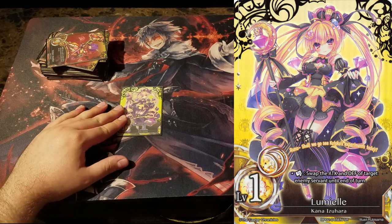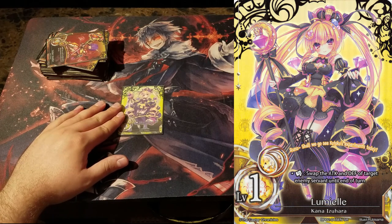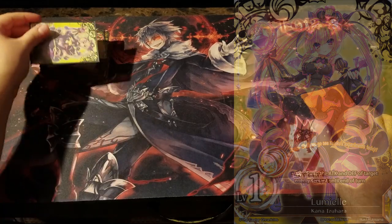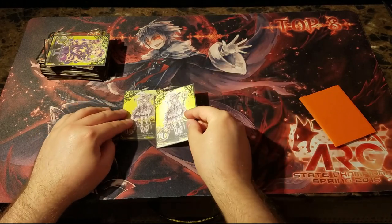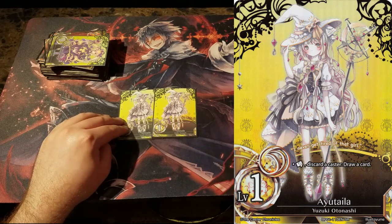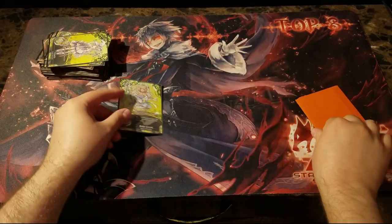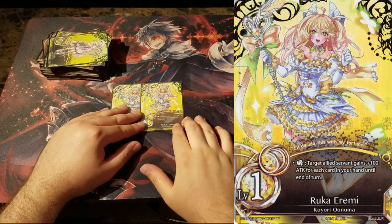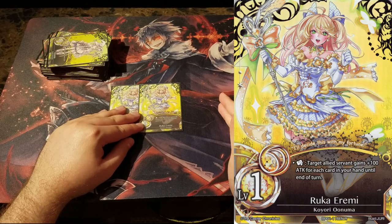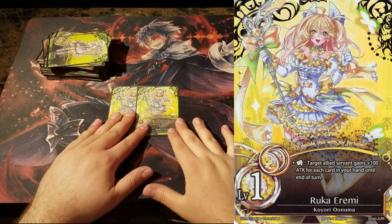Moving on to our yellow casters, we have 1 Lumiel — she's a wallbreaker. If your opponents hold up on an Orchid or something of a similar caliber, you can just tap her and make it really easy to break for that turn and try to push through for some shields. Next we have 2 Ayutayla — discard to cast your draw card, just helps you search for more answers; playing yellow, might as well. Next we have Ruka. Her ability to let you gain an attack is nice — not the best, but it is generic — and she synergizes with the rest of the deck in that you have a lot of draw cards, so we're playing her.